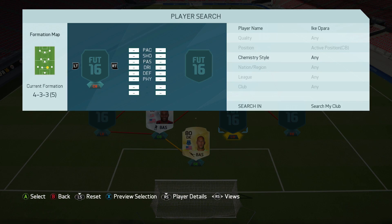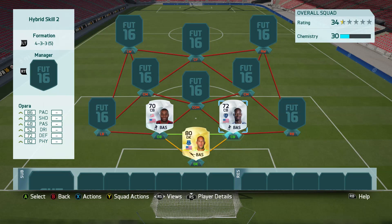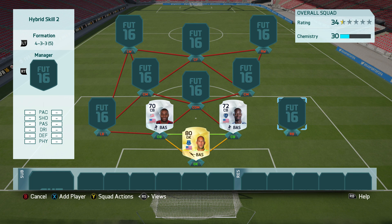Alongside him we have Opara, who was probably one of the best silver defenders last year for me — an amazing player. This year he looks like a really fun player to use as well, and honestly he was just as good as he was last year in Ultimate Team, so I really liked him in the squad.